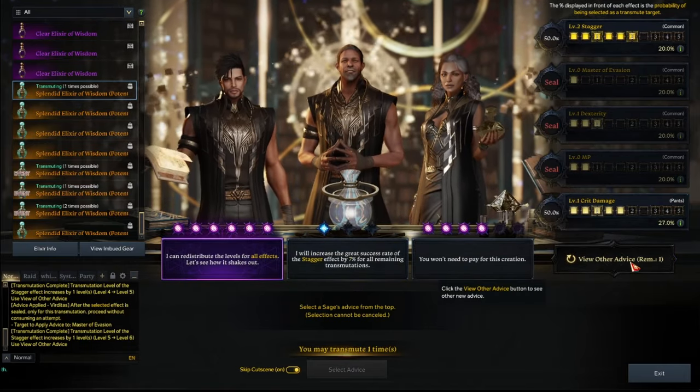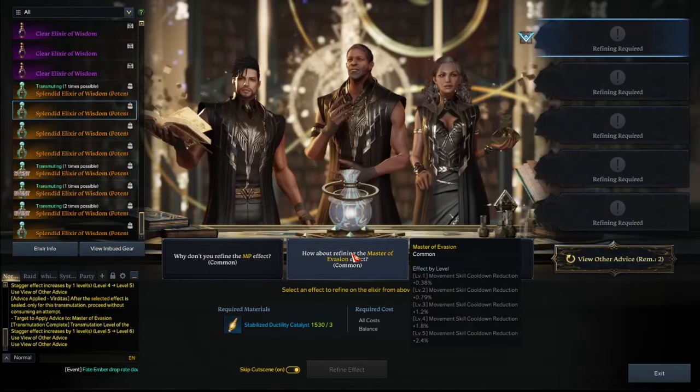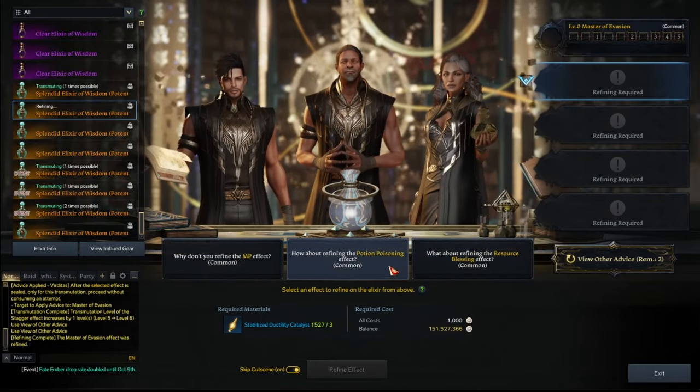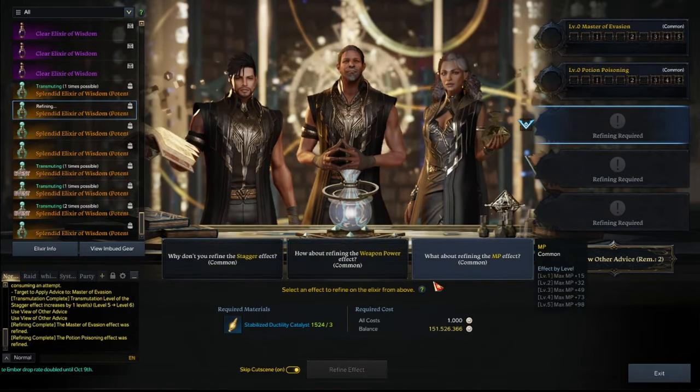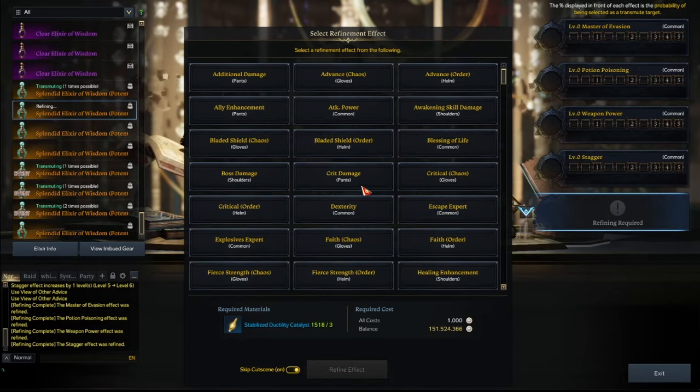We reroll, reroll, reroll. And of course we don't get it. Alright, next. Master evasion. Potion poisoning. Weapon power. Vagor, vagor. And crit damage.